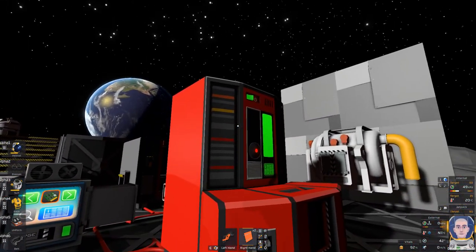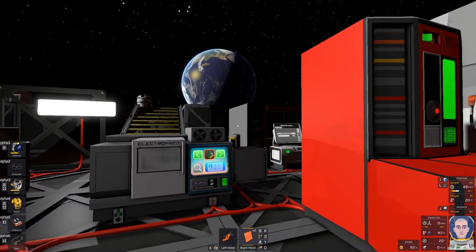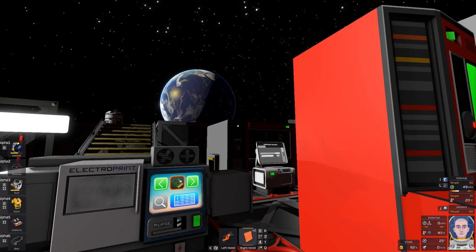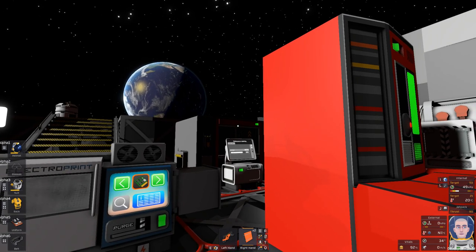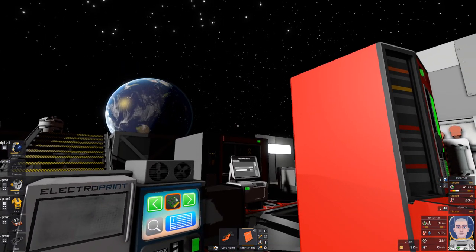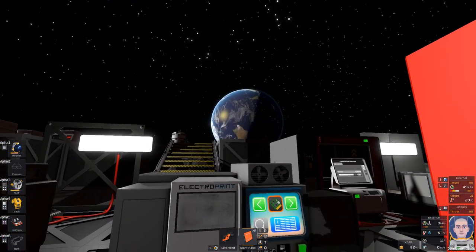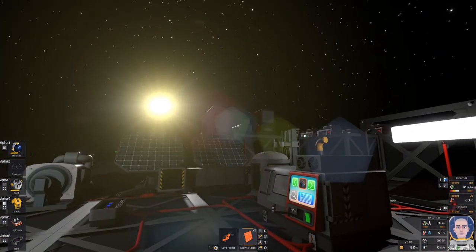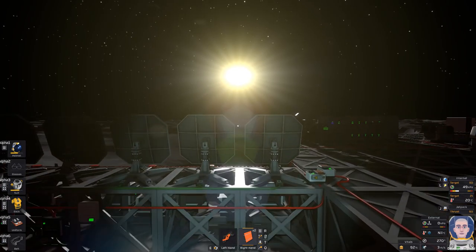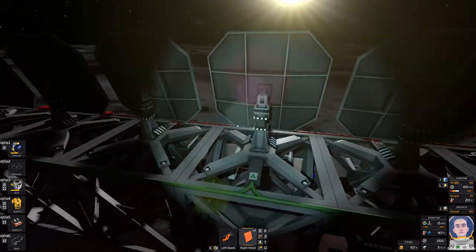For the big one: I was talking about how the fabricator seems to override the research machine, but as of the current update — about four days before recording this — the fabricator is no longer available in survival. So in order to stay with the game and not be too OP as the developers call it, I want to start over again. Also, someone — I'll probably get the name wrong but Victor Myers — mentioned one of the solar panels was backwards, so let's have a look quickly.